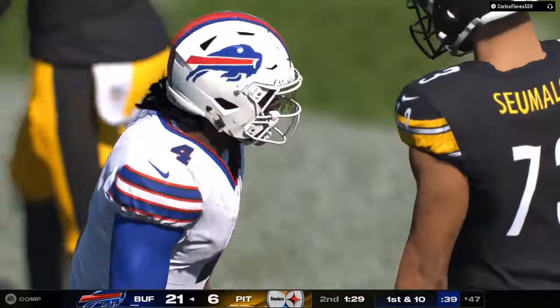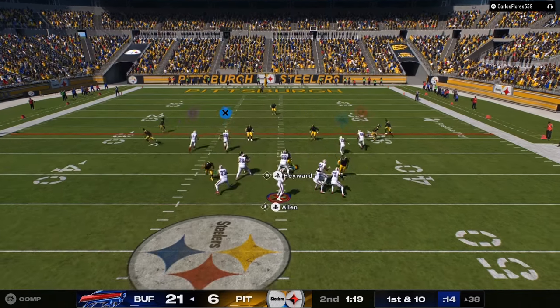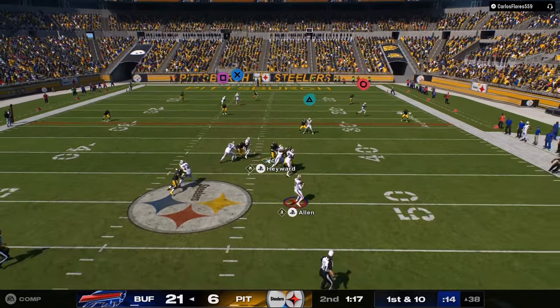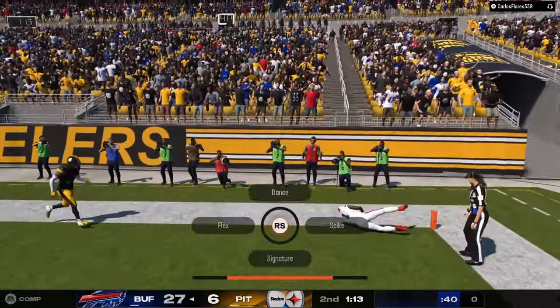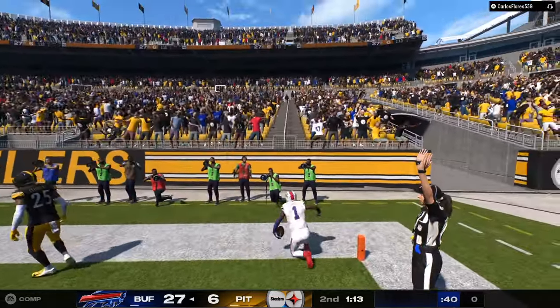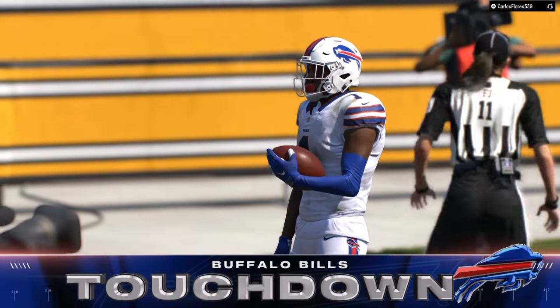Josh Allen with the arm strength. Now we're gonna set up the one-play bomb — stay in the pocket for a second, get out. I can see him over the top — Josh Allen, boom, touchdown! Offense is disgusting, defense is nasty.